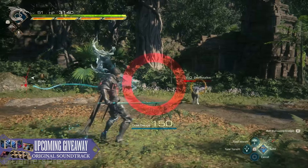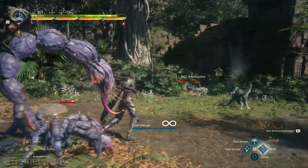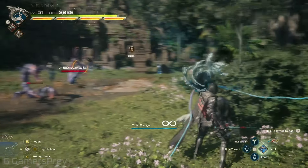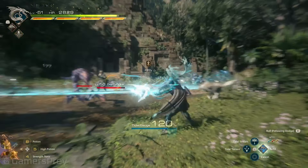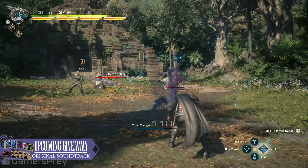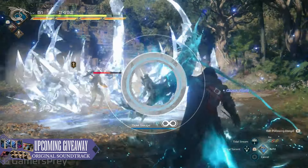I thoroughly enjoyed that boss fight, I have to admit. You've probably all noticed the tidal gauge that's happening here. A lot of Leviathan's abilities are long-ranged — they're kind of like a gun — so they have to be charged, and then periodically when you hit the circle button, that gauge shows up.